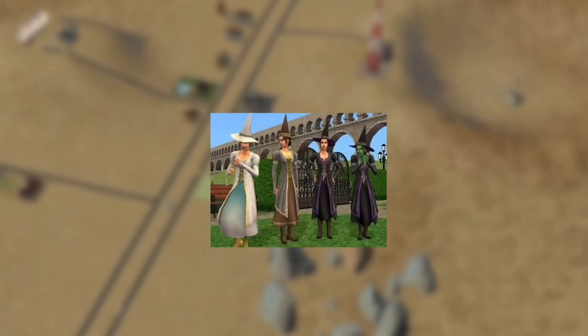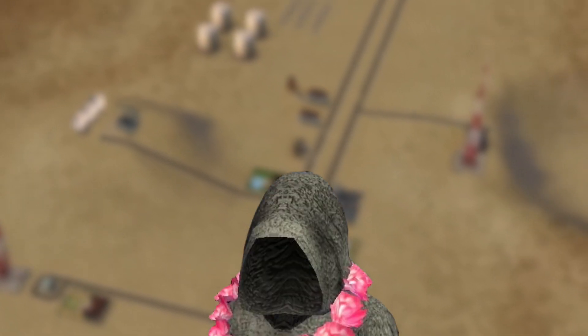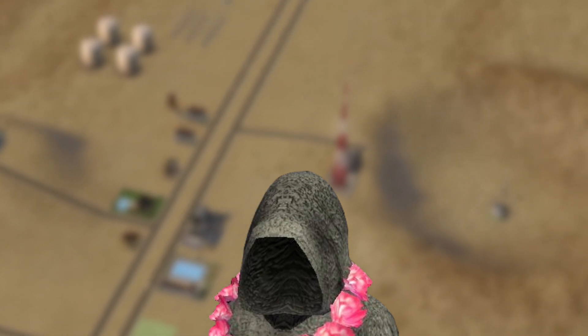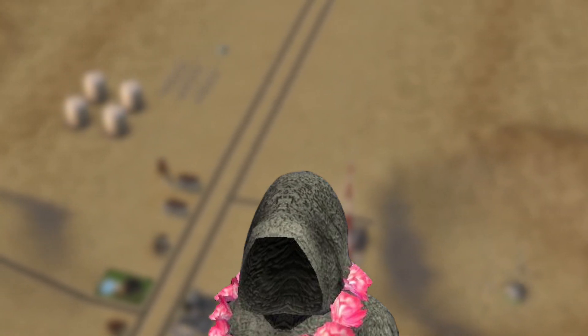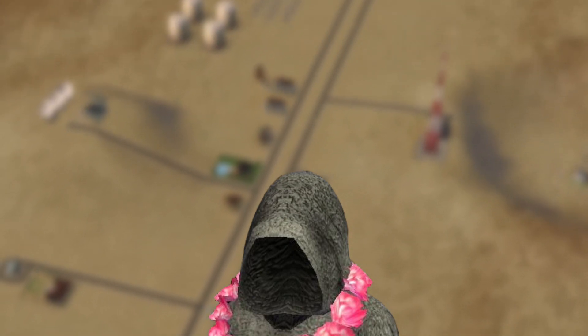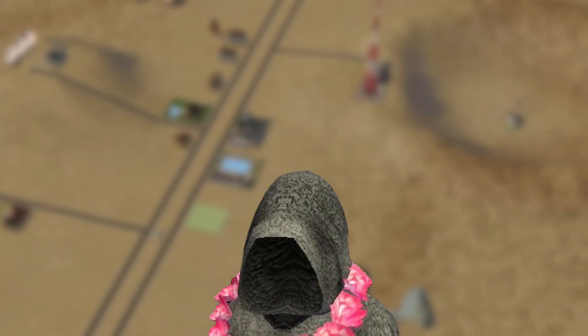This is where neutral witches come in. Neutral witches wear gray and brown. Neutral witches can be made by having an already good or evil witch study the magic of the opposing side. From what I read on Mod The Sims, it's easier to make a neutral witch by making your sim an evil witch first, then making them study good magic. Neutral witches can cast both good and evil spells and are seen as neither good nor evil, as their title conveys.